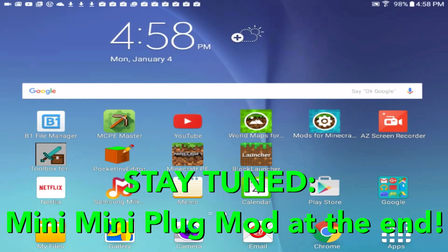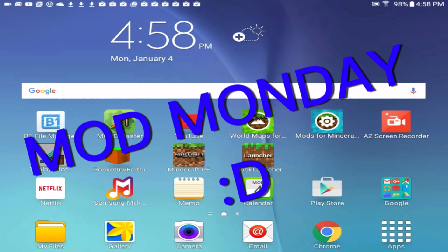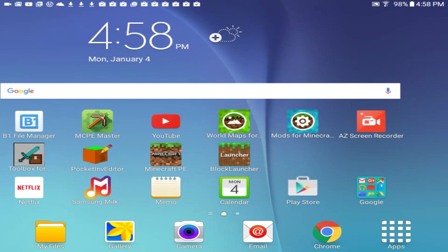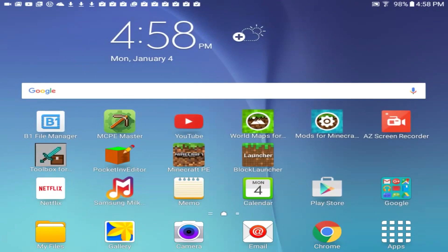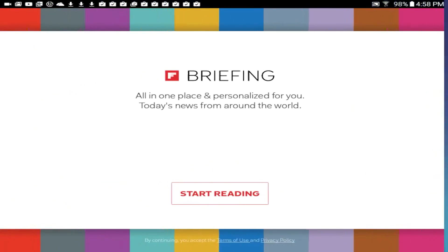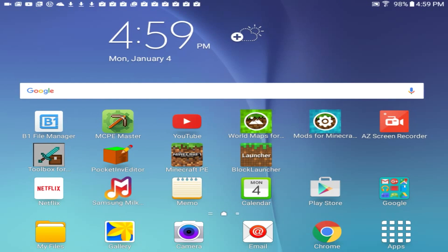Hey guys, welcome to Adventure Gaming HQ. Today we're doing our first Mod Monday, where I show you guys things you can do with Android and jailbroken devices. Today I'll be showing you how to get the closest thing to Plug PE on an Android device. This is going to require four applications, as you can see on my screen. The reason I want to make this video is because I make a whole bunch of videos just for Plug PE.